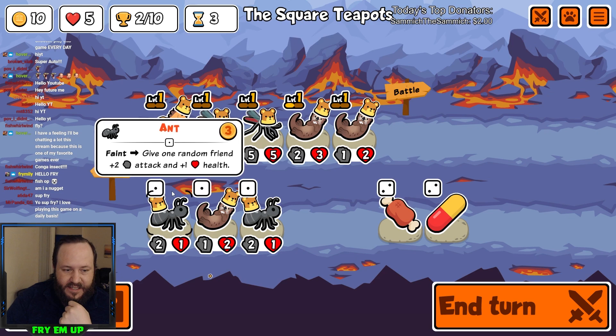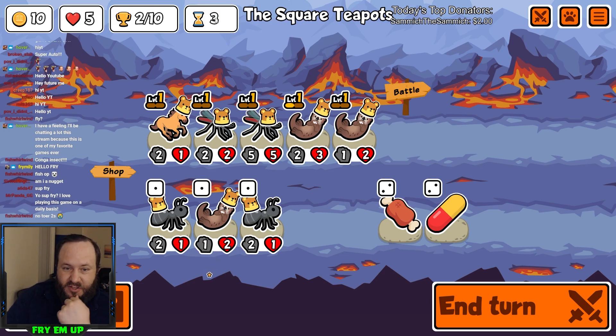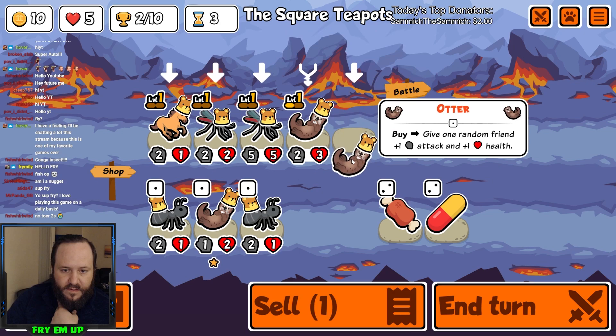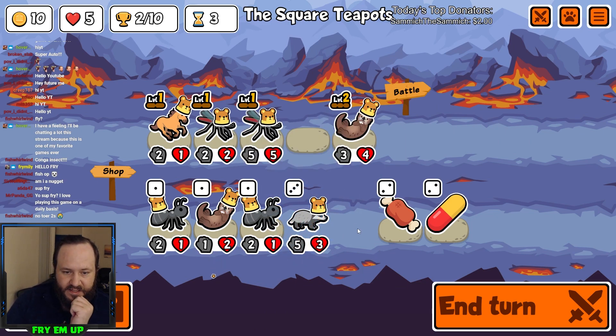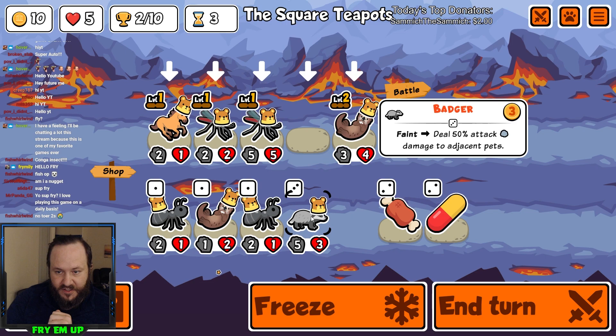Now we're at tier 2 on round 3. Round 3 is in tier 2, and on turn 5 you'll have automatic access to tier 3, then turn 7 is tier 4, etc. We should theoretically have had some tier 2s here — unluckily we didn't. We're going to combine these right now. We got Badger — it's not a terrible card. The Badger is pretty good to put in the back; it's going to be able to finish off things, and you can even give it some honey to make it better.